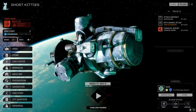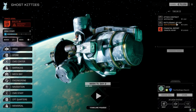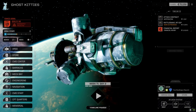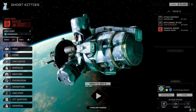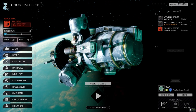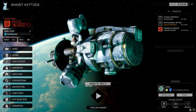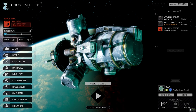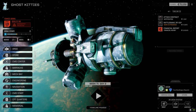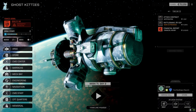Hey everybody, welcome back to the channel and another episode of Inheritance. We've jumped systems between this episode and the last one. You'll notice up here we've got the Rattlesnake getting repaired — four more days until it's back. Basically all I did was strip it, put a 250 core in it (it normally runs with a 245), added endo steel, ferro fibrous, two jump jets, a medium laser and a small laser.